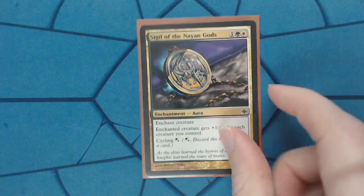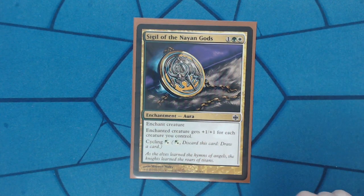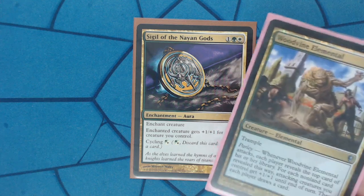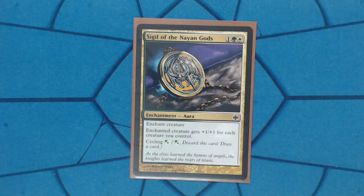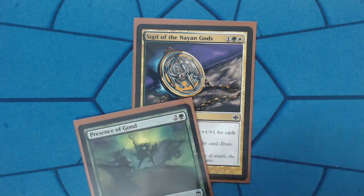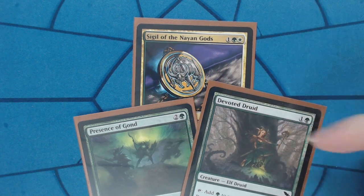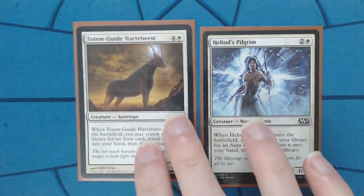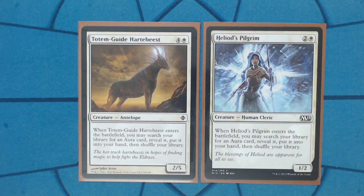The last equipment is also a combo piece and it's tutorable. The enchanted creature gets plus one plus one for each creature you control — that's nice on him since he already has trample, so you don't mind raw stats. This is also an infinite combo with Devoted Druid: instead of Ivy Lane Denizen, you use these three. It gives Devoted Druid plus one plus one so you can put as many minus one minus one counters as you want because it keeps getting bigger. The tutors for the aura package are Totem Guide Hartebeest and Heliod's Pilgrim — these are the cards that make me love white as a supporting color in PDH so much.